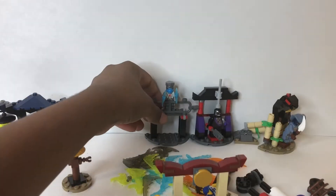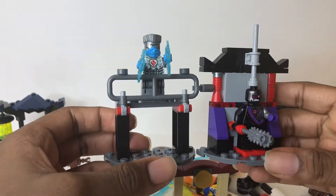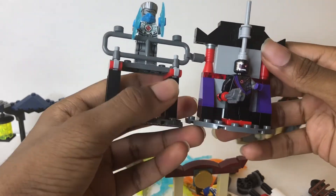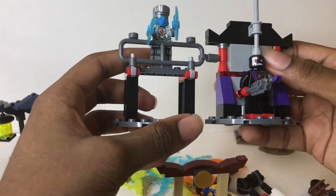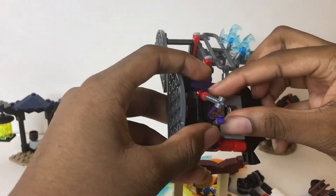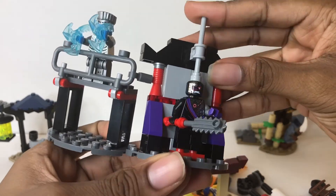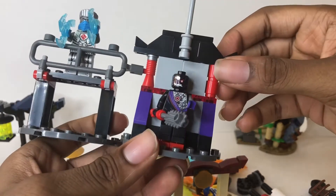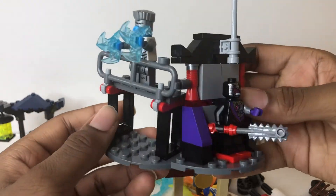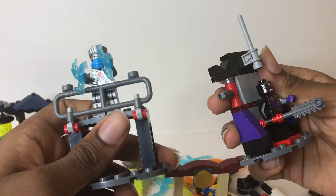Next up is Zane's, which might have the coolest build — a little factory that has a ninjroid being built. It looks really nice with those ninjroid colors. You can have this little piece and pretend that it's placing down a ninjroid onto the red bumpers. You can have them connected and arrange it in different ways, or just have them separate.